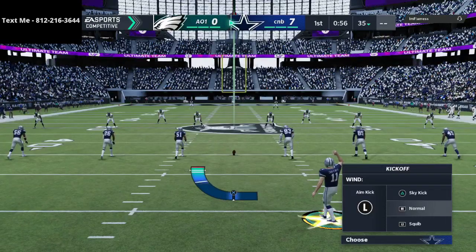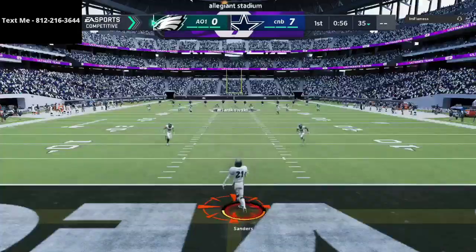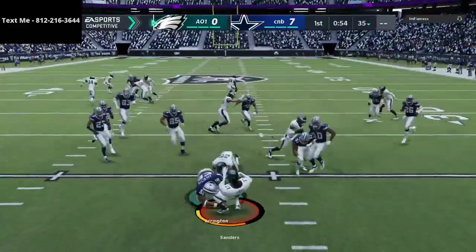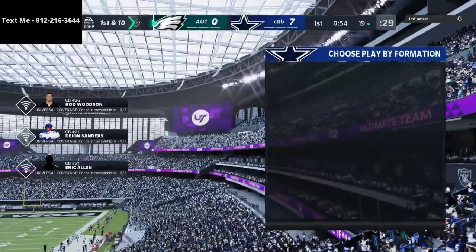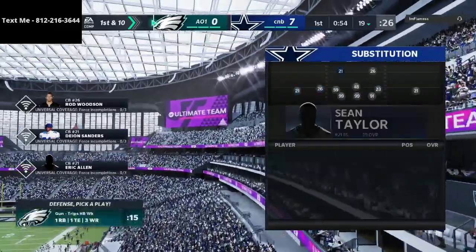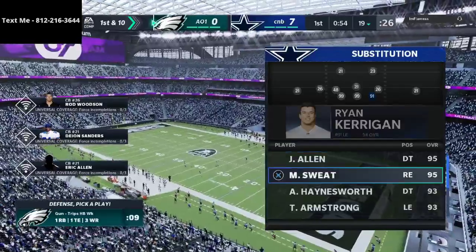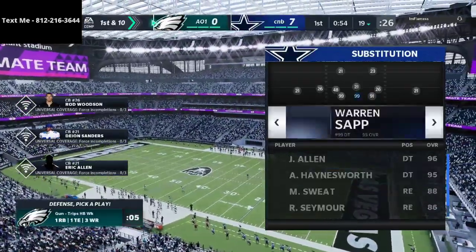On the first drive, I noticed he was playing a lot of drop zone coverage, so I was running basically PA Cross. He was running a lot of Tampa 2 and usered the crossing route — which is what most people do, because if you don't, pretty much everything else is open. He decided to take away the crossing route, so I just checked down repeatedly and we were able to have a lot of success.